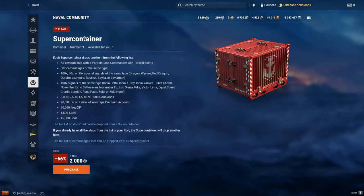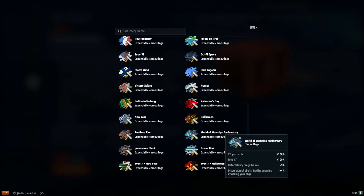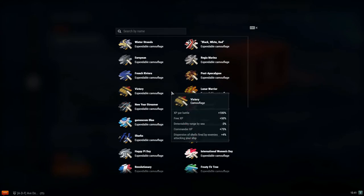You can also get a super container — traditionally 6,000 community tokens, but right now it's 66% off for 2,000 community tokens. Most of you are familiar with super containers. You saw me open one at the start of this video. You can pull a ship from the container, camouflages like the World of Warships anniversary camouflages — I really like the sci-fi one and the Eagles camouflage.